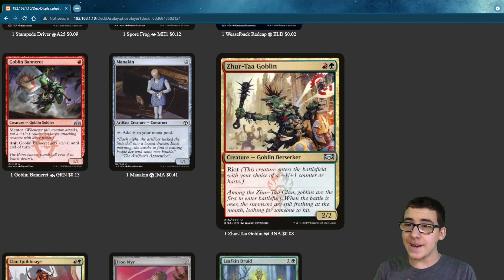We have things in here that have Riot. With Riot, you can either give it Haste or a +1/+1 counter. You generally want to give it the +1/+1 counter.